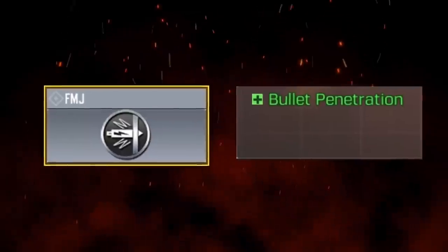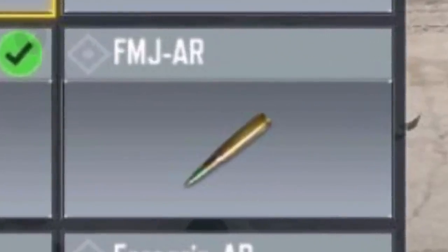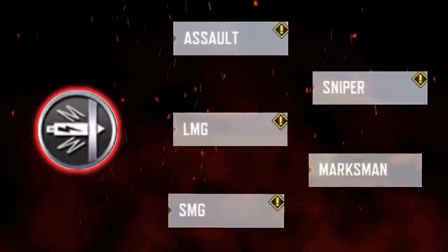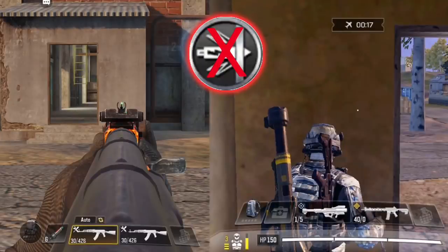We'll start with the FMJ perk. Most of you are familiar with this because there has been an attachment in multiplayer mode with the same name and the same function since the start of the game. This perk has penetration - if you equip it to your gun it will deal more damage to enemies behind cover. You can equip this perk to all guns except shotguns. First we'll try hitting the enemy with an AK-47 that doesn't have the FMJ perk equipped.